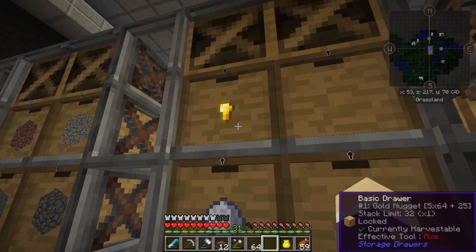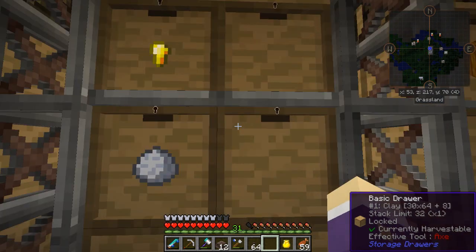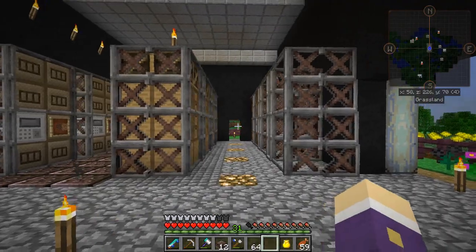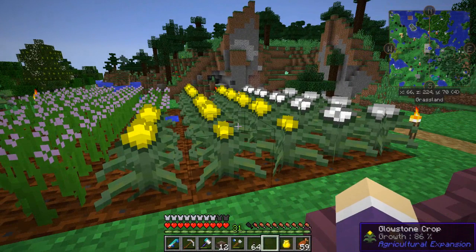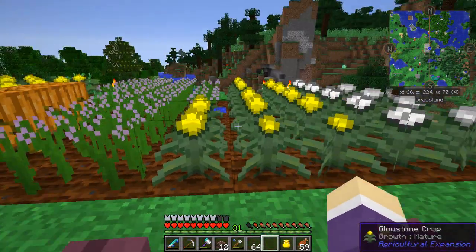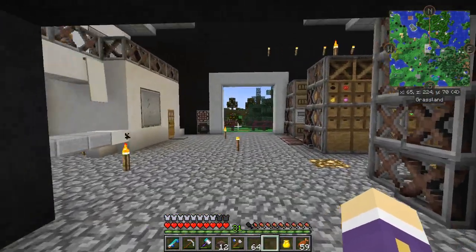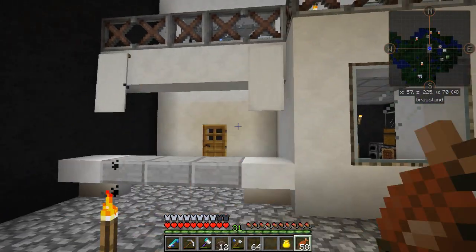We've also got over 30 stacks of clay and over five stacks of gold nuggets. I'm not planning on changing them or selling them differently — they're just free because I produced them for free. The only thing I'm really using at the minute is power. I need to figure out a power supply. I was thinking about the agricultural expansion coal, making a coal farm to feed all the different things, since I don't want to use my tree farm for charcoal.